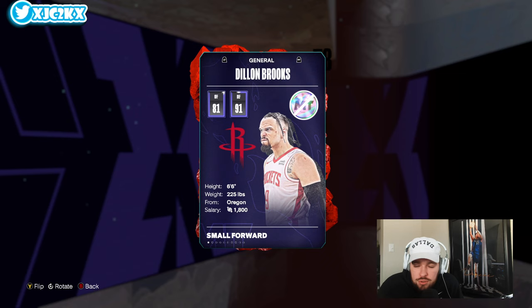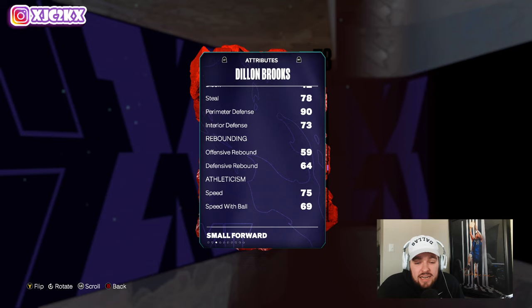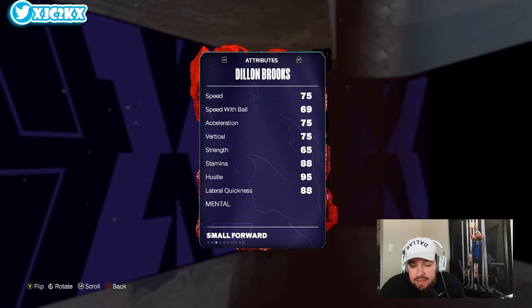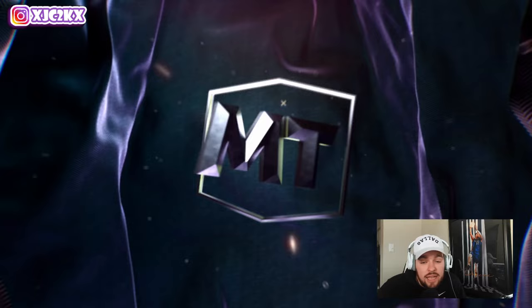Dylan Brooks, six-six, small forward and shooting guard option. Good at the shooting guard position: 91 defense, 81 offense, 74 driving layup, 75 close shot, 70 mid-range, 77 three-ball, 75 driving dunk, 74 ball handle. The offensive stats are mediocre, but defensively: 78 steal, 90 perimeter, 75 speed. Wingspan is good: 95 hustle, 88 lateral quickness, 90 defensive consistency, 90 pass perception. Really really good defensive ability.